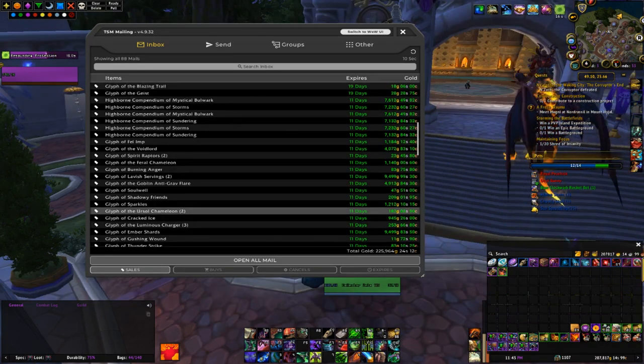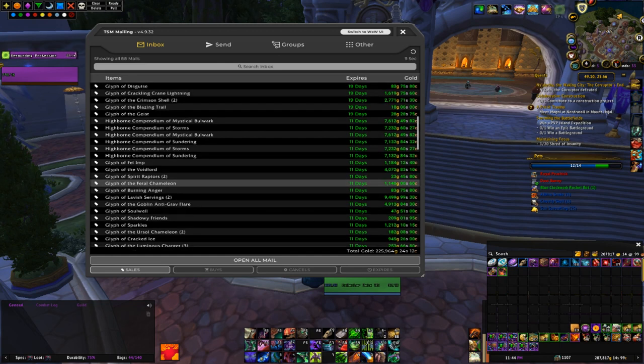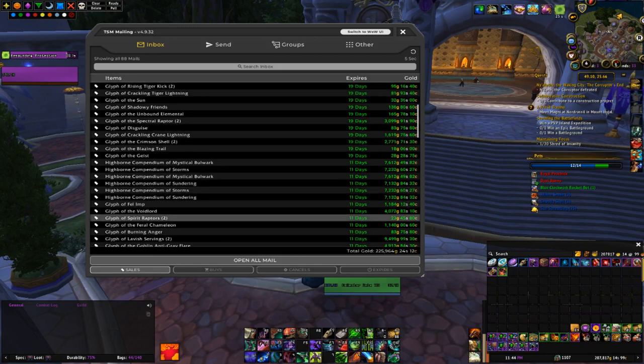Glyph of Ember Shards selling for 9.5k — really nice sale. Sold 2 Live Servings at 9.5k. The goblin anti-grav flare which I mentioned earlier, sold one of those on this realm for 4.9k. So definitely worth getting those recipes. The Voidlord — one of my favorite glyphs. Back in Legion I was selling those for like 15k very consistently, so 4k isn't as much but still profitable. I believe that recipe comes from the Underbelly — you have to farm 100 of the currency and trade that in to get the recipe. It's pretty easy to do, takes like 10 or 15 minutes, and once you do it you'll have the recipe and won't have to farm it again.